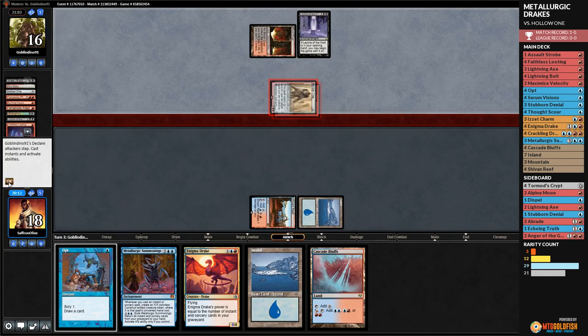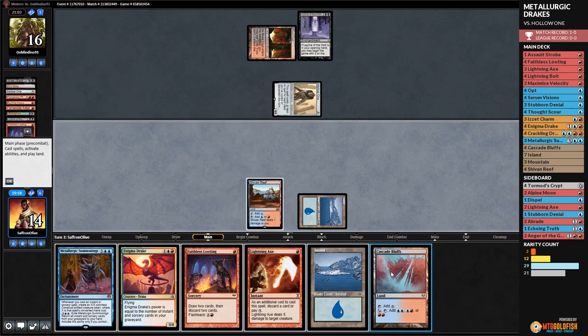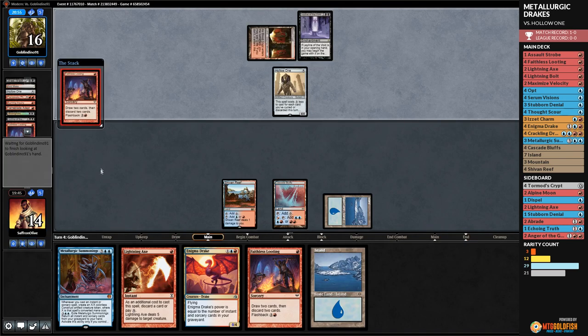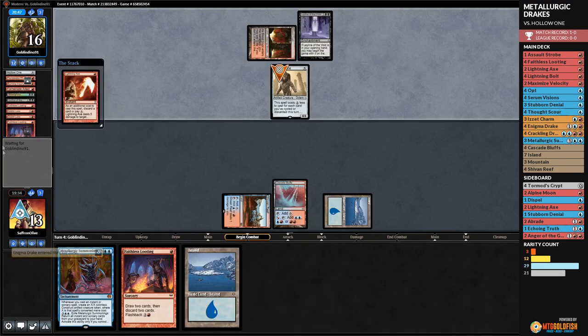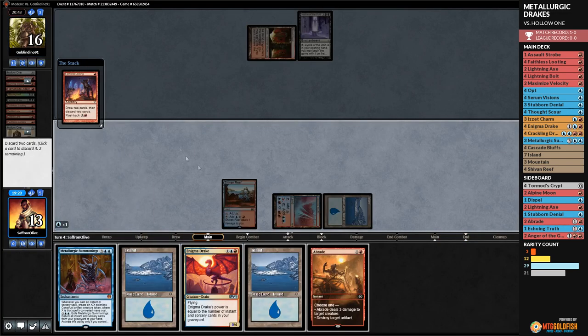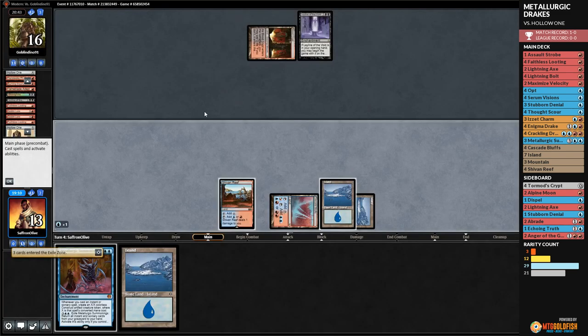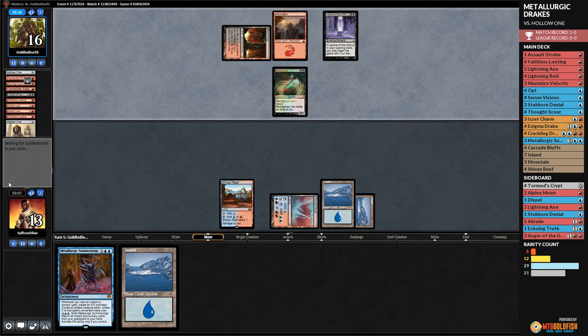We Opt, find a Lightning Axe, play Cascade Bluffs. Opponent Faithless Looting into two Goblin Lores. We Lightning Axe to kill Hollow One, discard Enigma Drake. Faithless Looting, discard Enigma Drake and Abrade, play an island. Next turn we have Summonings. Opponent finds a land, gets back Blood Ghast — they have Gurmag Angler. That's bad — Angler probably kills us.